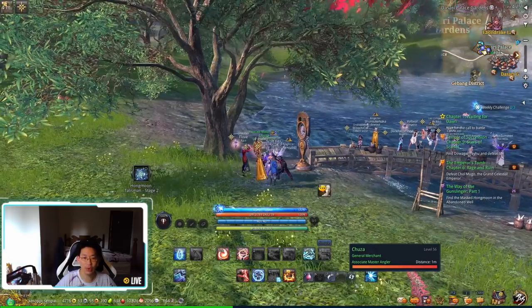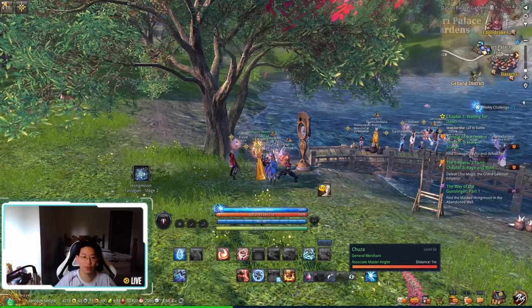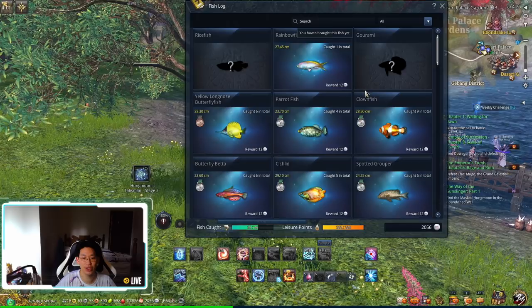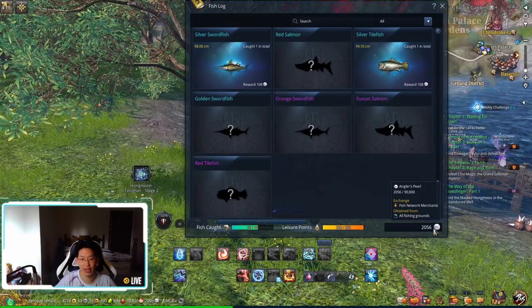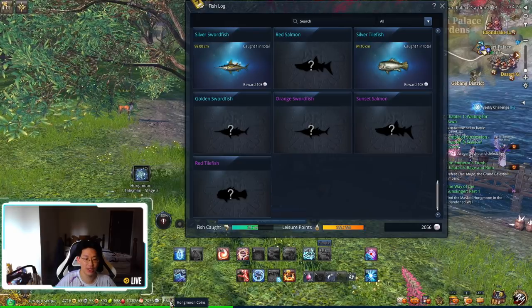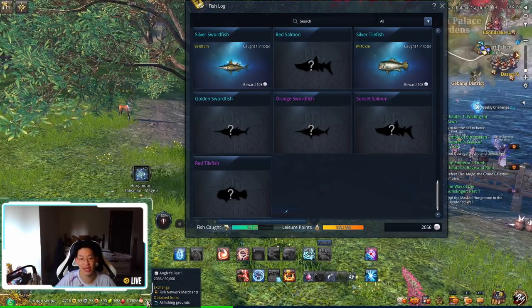Also, in order to open up the window to see how many fish or what type of fish you've caught, you press CTRL-L on your keyboard. When you press CTRL-L, it's going to open up this window, and you'll see over here how many angler pearls you have. You can also see at the bottom left, right next to your Hongmoon coins, how many angler pearls you have. There is a limit of 90,000 — so after you've got 90,000 you can't get any more.